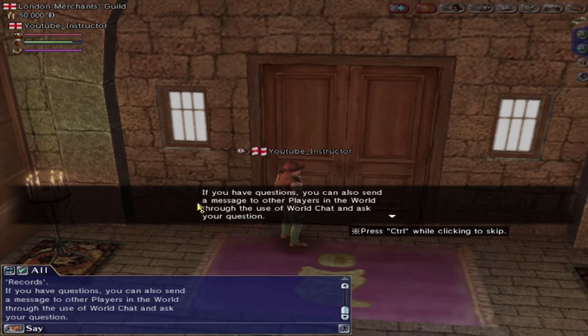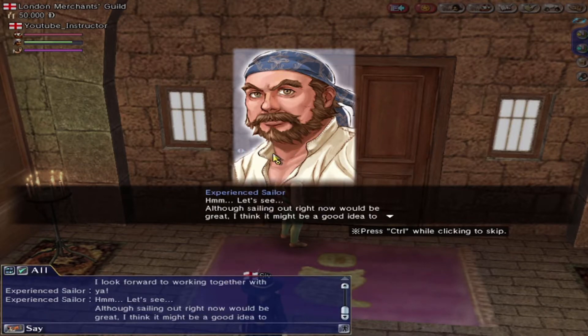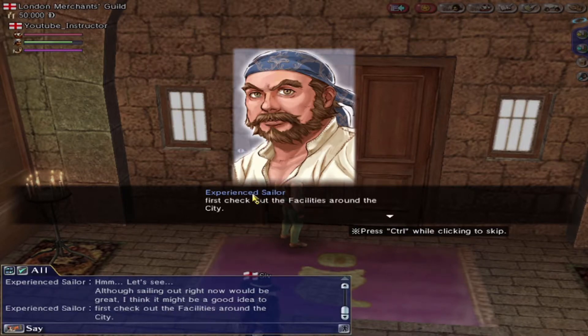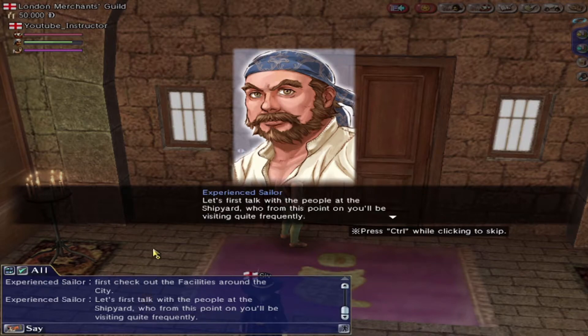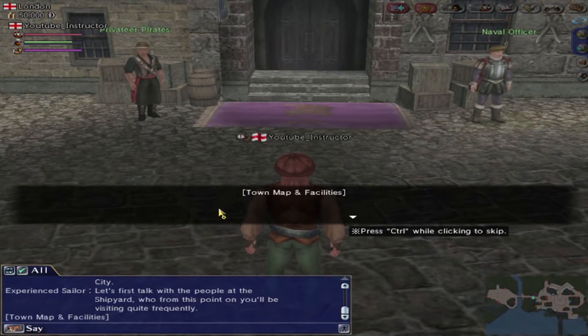And then it talks about world chat. And then the experienced sailor turns up. This sailor will accompany you through the game in terms of providing information and during some of the quests or storylines. He's saying let's check out the facilities in the city. Let's first talk to the people at the shipyard, who from this point on you will be visiting quite regularly.